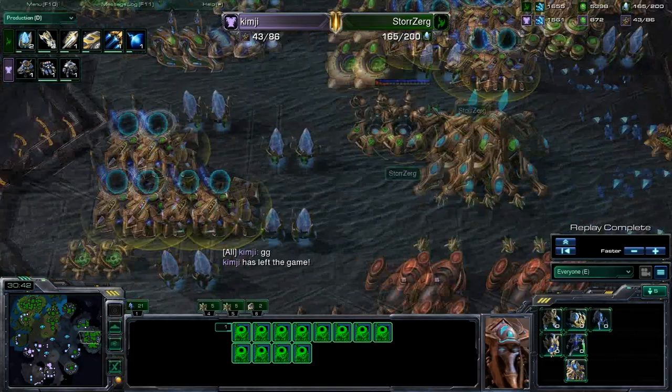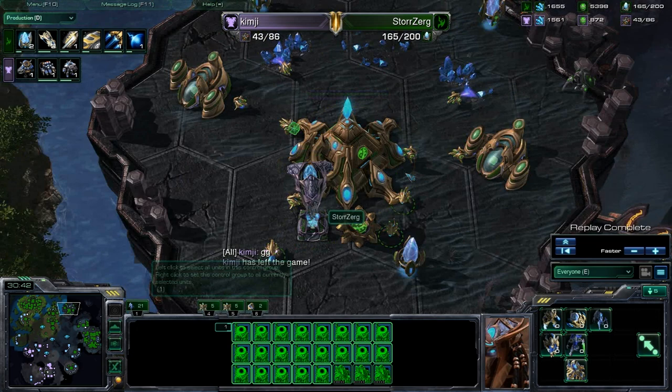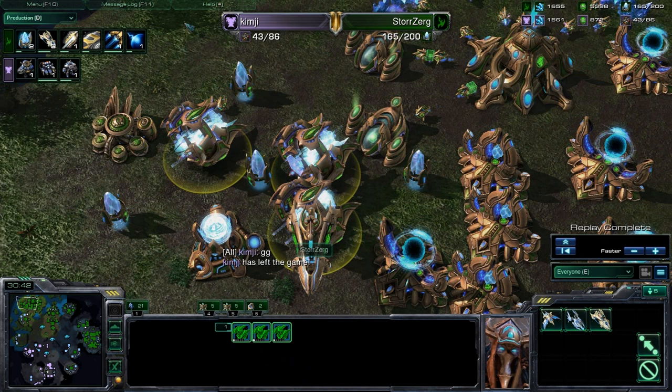With nine bases up, it's hard to lose at that point — hard to justify not pushing with a maxed army. Let's count all the gateways — there's a bunch here and even some un-morphed ones. Full control group — 24 gateways total, three of them not morphed into warped gates. Hasn't even revealed the carriers yet — with tons of carriers on the way, it was a bit over the top from Storzerg at this point.